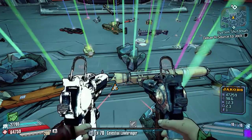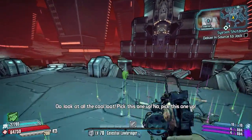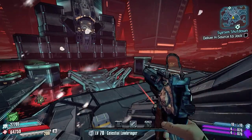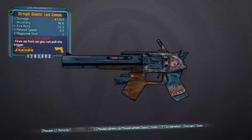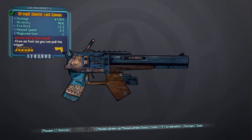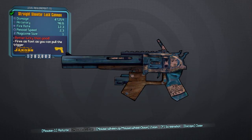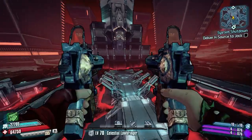I said I would get some footage for you guys and there you go — as promised. The red text reads 'Better Lucky Than Good.' This is the legendary Luck Cannon pistol which a lot of people are using right now. It's just a damn good Jakobs pistol — fires as fast as you can pull the trigger, good damage, good accuracy, good fire rate.